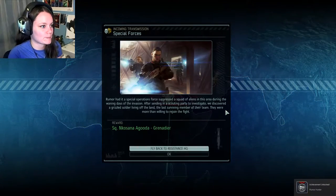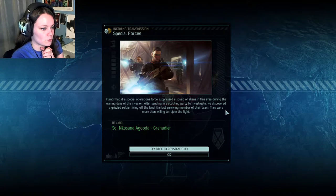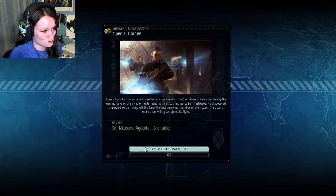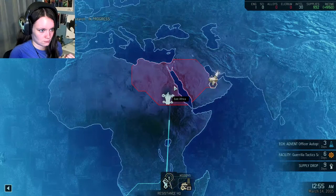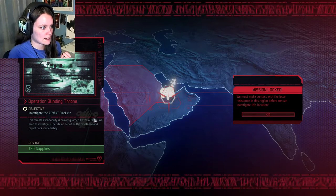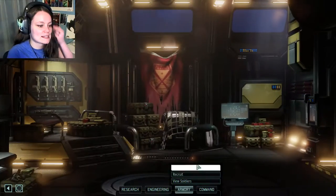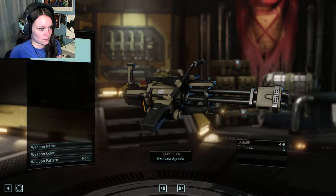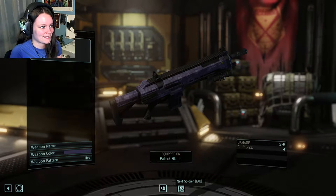Okay, so I gotta finish this. Rumor has the Special Operations Force — Rumor Hunter — suppress the squad of aliens. They were more than willing to rejoin the fight! How do you even pronounce that name? Inskisana Agunta? Okay, we still have to make contact. Let's go see our friend, Mr. What's-His-Face. Let's give him — increase aim. No, why would I give you the scope? We give the scope to me.